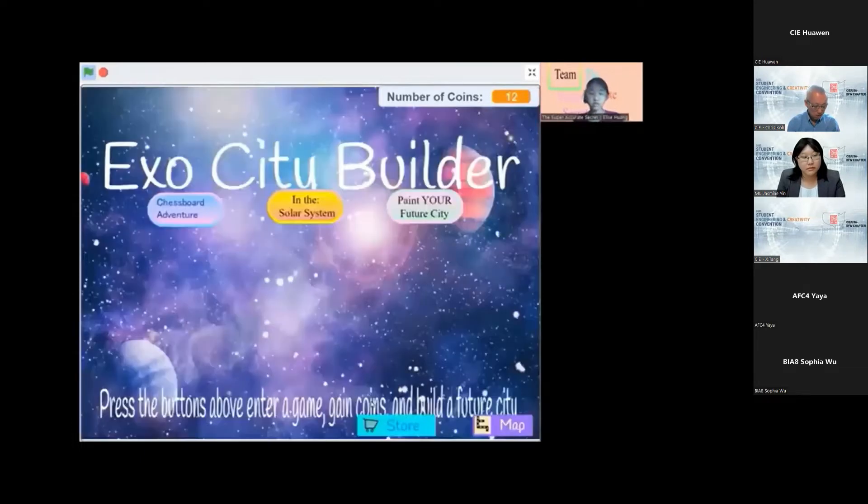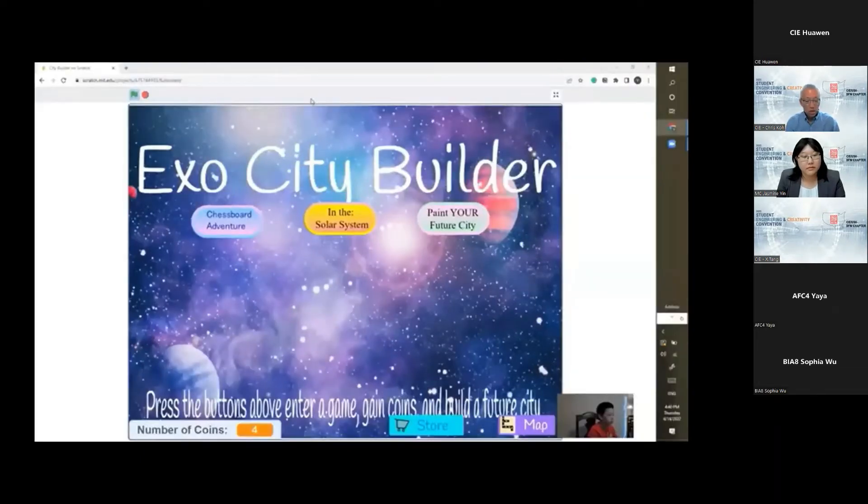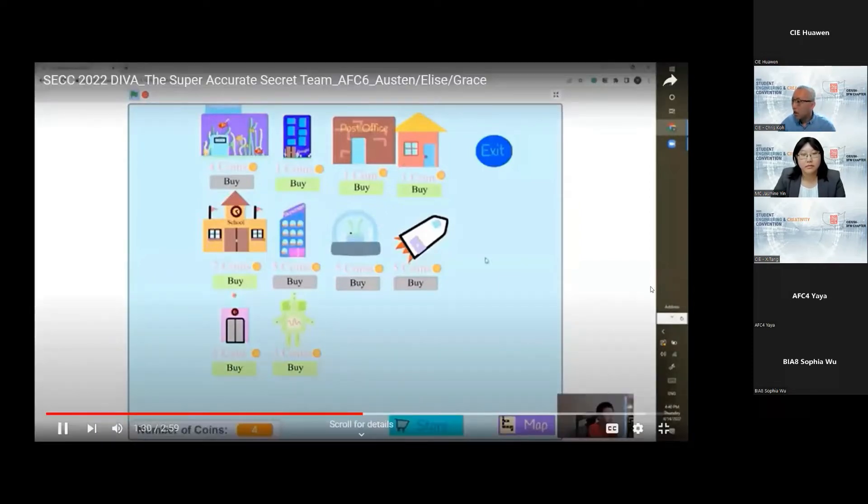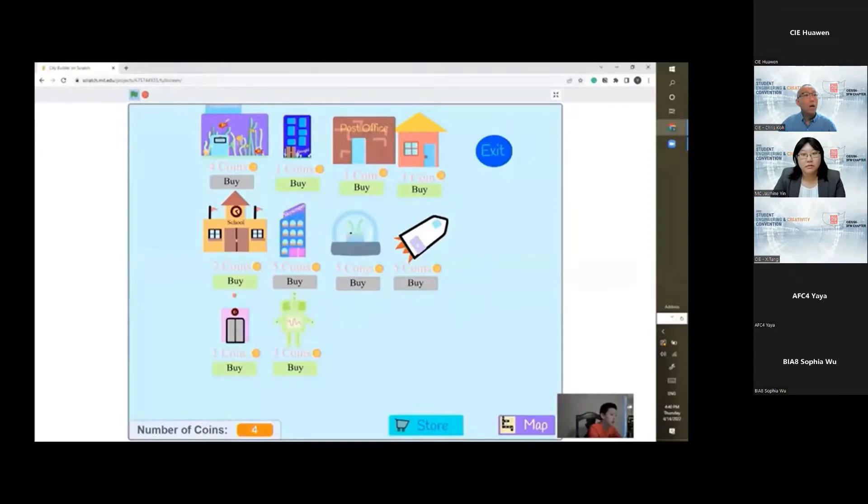Very interesting. You get coins when you play the games, and you go to the store to buy them by clicking on the button. The store has an apartment, an office, a post office, a house, a school, a skyscraper, a UFO, a spaceship, a time machine, and a robot. You can see the number of coins you have on the screen. Each of these have different prices. To buy something, you'll need enough coins. If you don't have enough coins, the buy button under the item is gray. If you click it, it'll say 'not enough coins.' But if you have enough coins and you click it, it'll deduct the number of coins you had before.